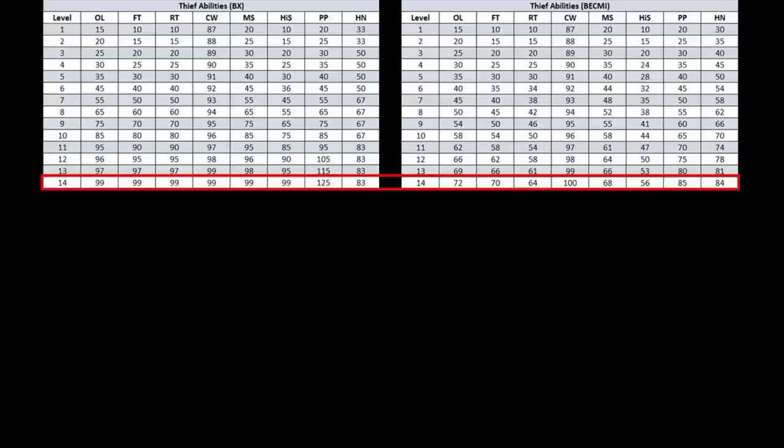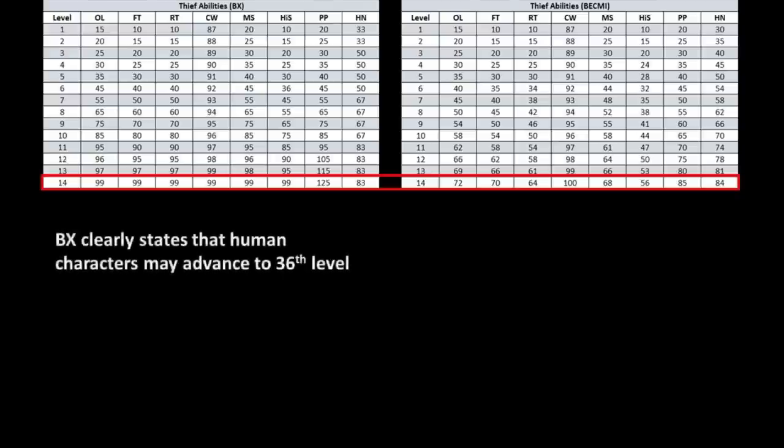On the screen, I've put a table of the BECMI thief's abilities going all the way up to level 36. Next to this, I shall insert the BX thief abilities table, which only goes up to 14th level. Straight away, you should see some obvious differences. It is from around level 5 that we start to see some real differences — the BECMI thief's progression slows down and becomes a lot more incremental, whilst the BX thief's progression continues at a more or less constant pace, before pretty much maxing out at 14th level. You'd be forgiven for thinking BX ends at 14th level, as that edition never developed beyond this, but within the BX expert rules, it clearly states that human character classes were allowed to advance to 36th level, the same as BECMI.